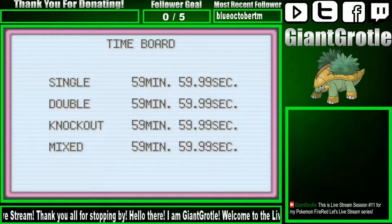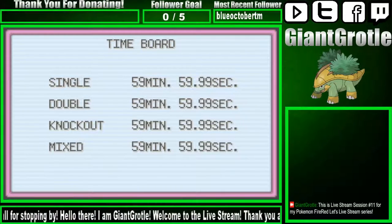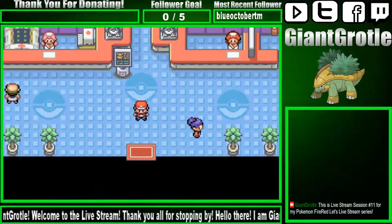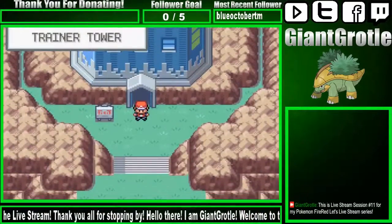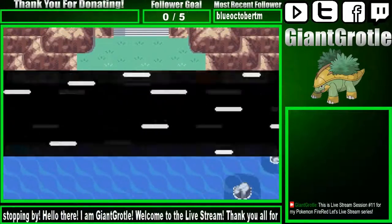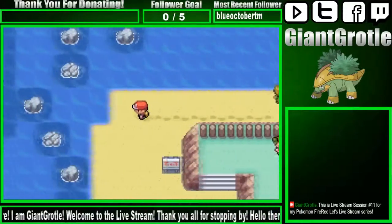The Trainer Tower tracks your record for singles, doubles, knockout rounds, and mixed battles. I used to get a lot of good items there. But I'm just not going to cover the Trainer Tower — I want to move on and cover other things.